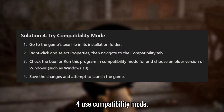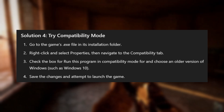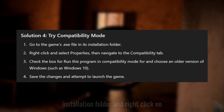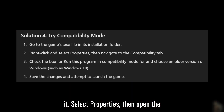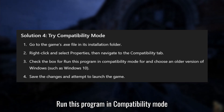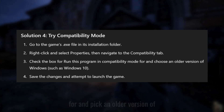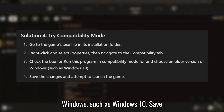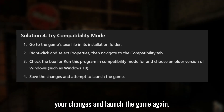Solution 4: Use Compatibility Mode. Go to the game's .exe file in the installation folder and right-click on it. Select Properties, then open the Compatibility tab. Check the box for "Run this program in Compatibility Mode" and pick an older version of Windows, such as Windows 10. Save your changes and launch the game again.